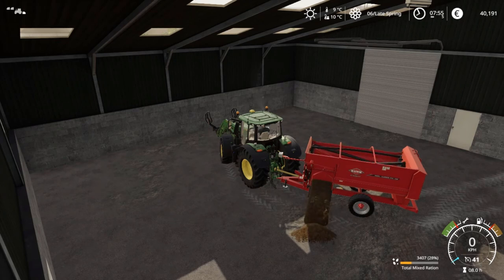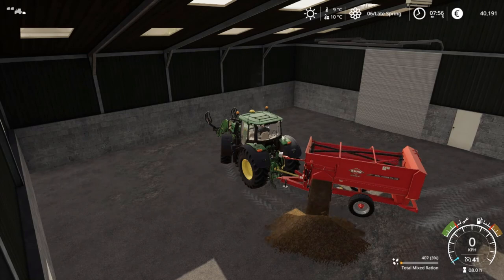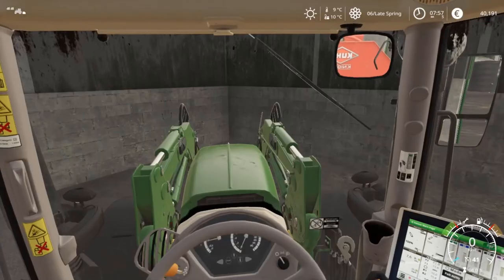Hello there everybody, my name is Bloomer Brown and welcome to the seventh installment of our Seasons at Oakfield Farm playthrough for FS19, where this morning you find me inexplicably dumping power food into a random shed — well, I say random shed, it's actually the shed where we have been storing the bales since we purchased them in spring.